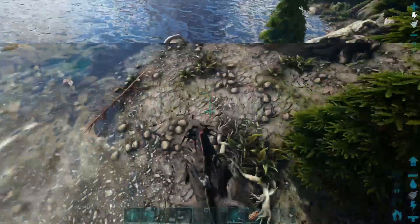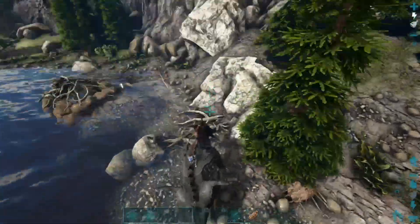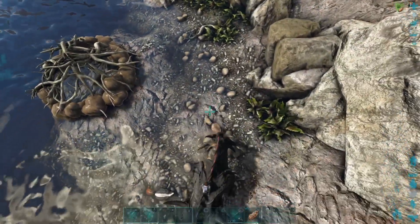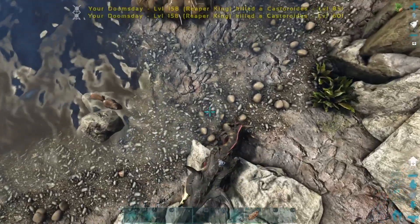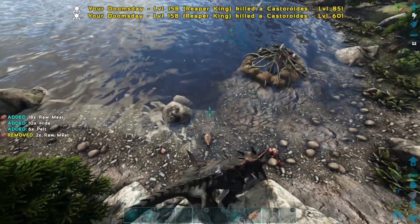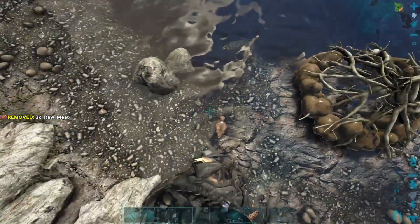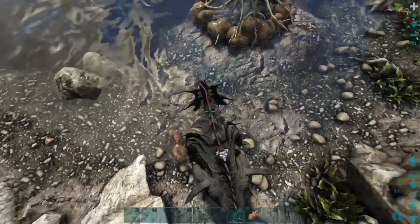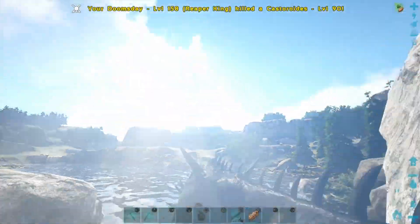Number 4 on the list is the Reaper King. This thing is one of my favorite creatures as well — it's really fun to ride around on. It's like a T-Rex but way cooler. It's got some really cool abilities: the main bite, the tailspin that knocks everything back, poison ball attacks that stun stuff, and massive jumps.